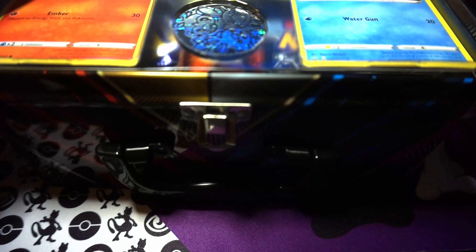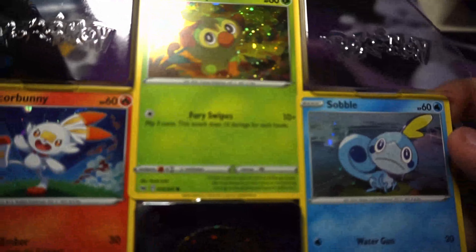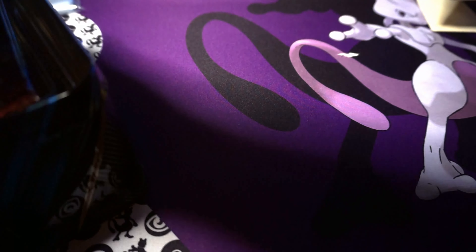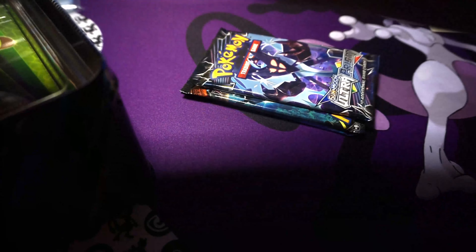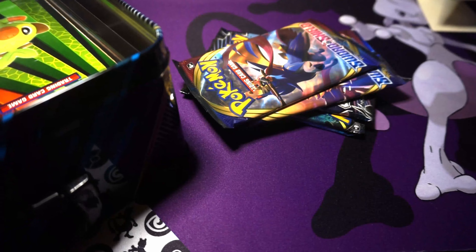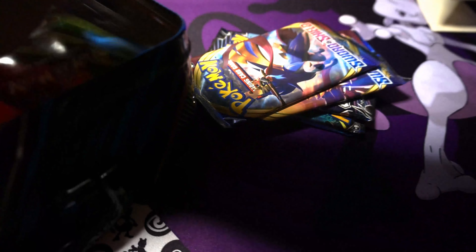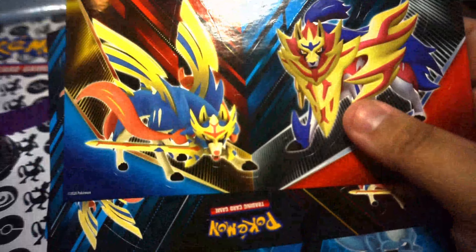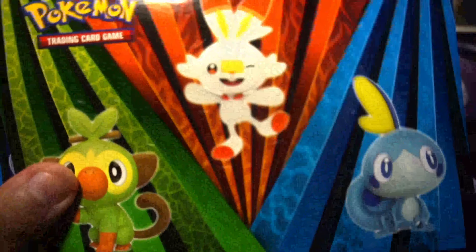Let's see what comes out of these. We got three Primos, we got the Square Bunny, Grookey, and the Sobble. We got like five packs and a code card. We got a bunch of stickers. Pretty cool.